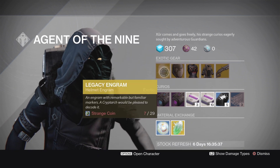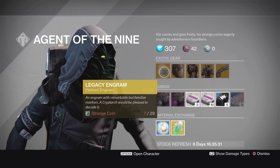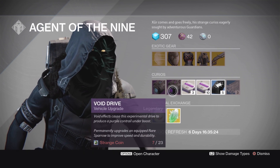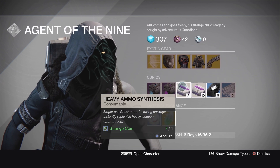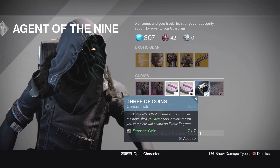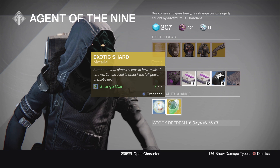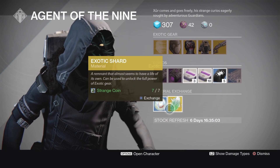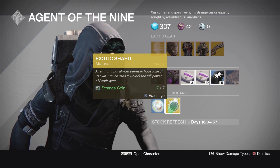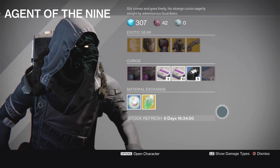The Legacy Engram this week is a helmet — a year one helmet that costs 29 strange coins. There's basically no reason to get this at this point; I'd just pass by it altogether. In Curios, we got the Plasma Drive and Void Drive to upgrade your blue rare Sparrow to legendary status and change its contrail color. We got heavy ammo synthesis — three for one strange coin or ten for three strange coins — three coins for seven strange coins, Glass Needles, Motes of Light, and Exotic Shards. I've got to stock back up on Glass Needles and Exotic Shards this week because I've been focusing on re-rolling my exotics and making sure my exotic armor is super good.